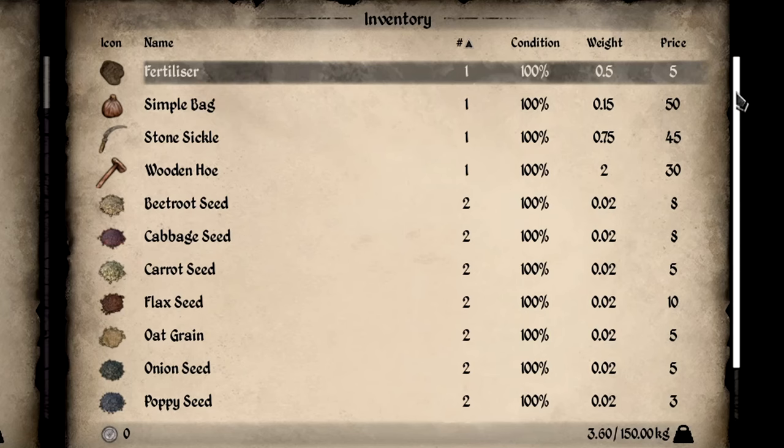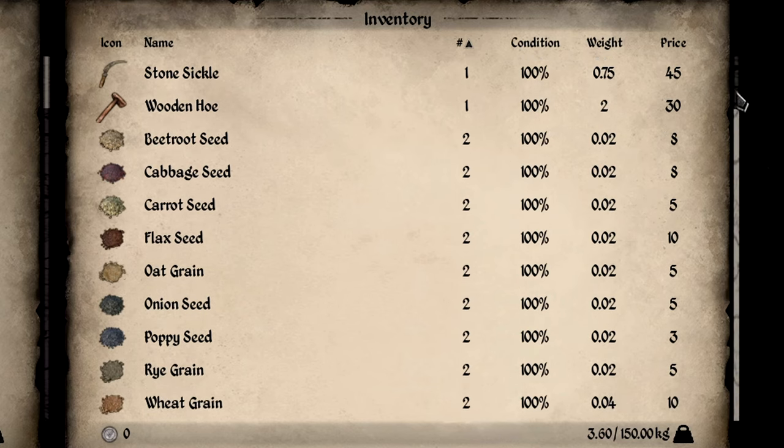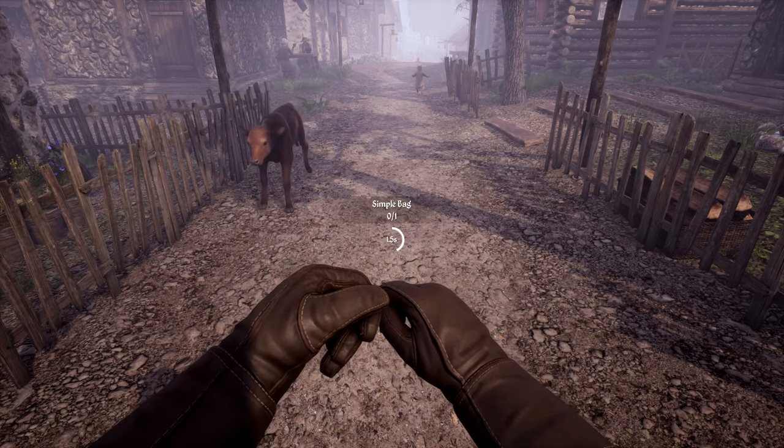Next up, you're going to need a simple bag, a hoe, fertilizer, seeds of your choice, and a sickle. A simple bag can be crafted using 3 leather, which can be acquired by skinning animals.